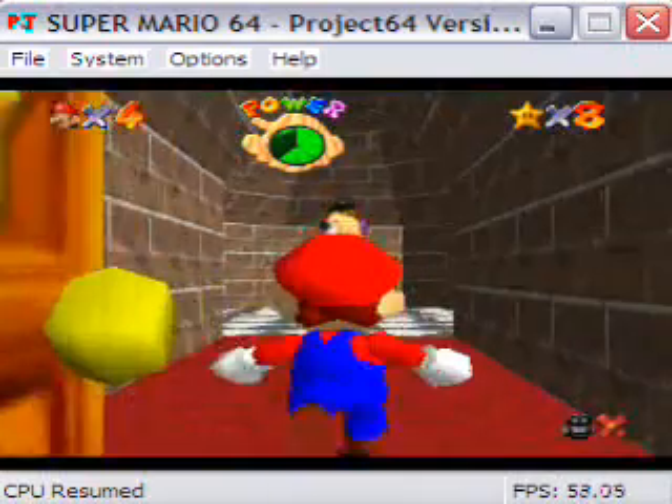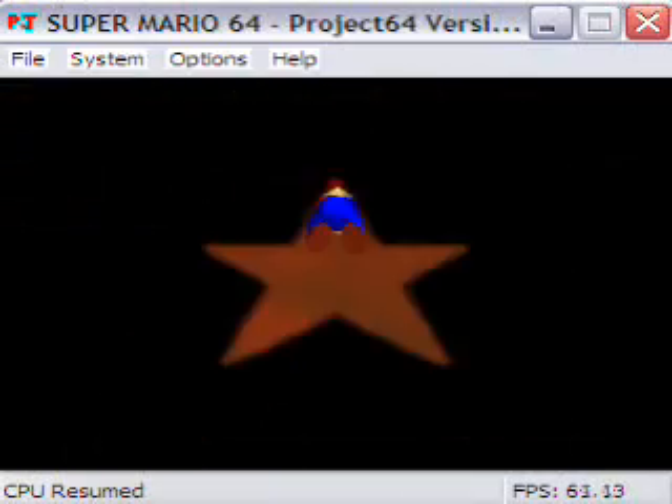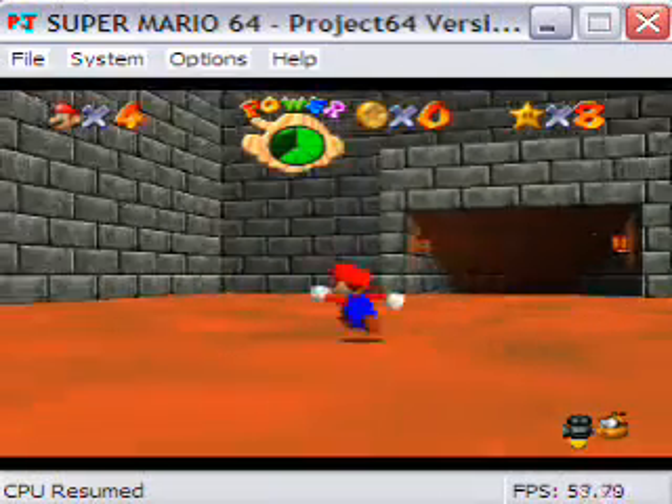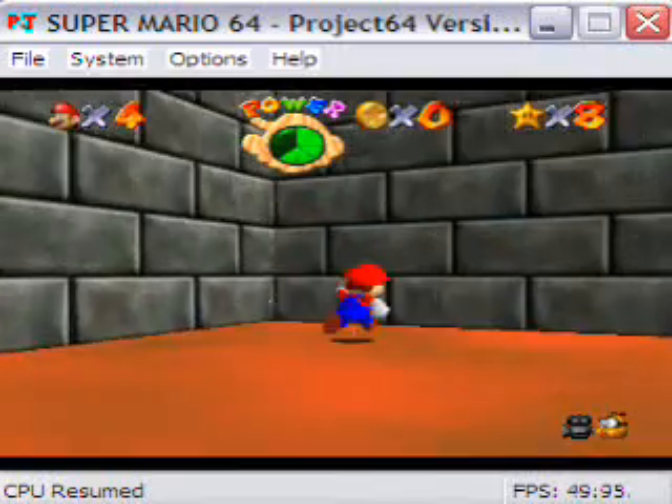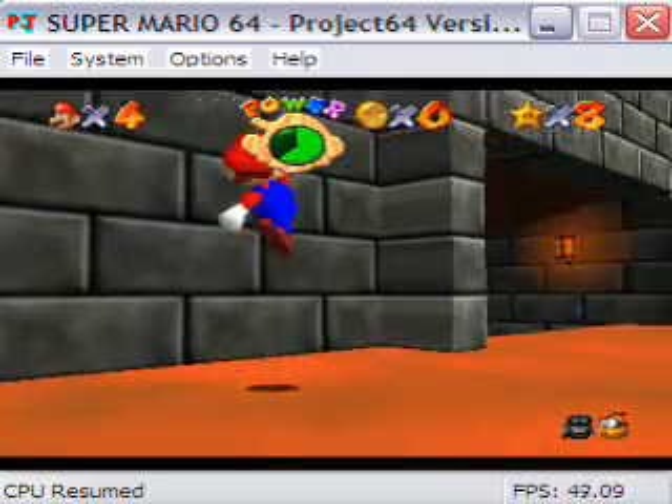Of course we have to get the stars, so let's go back here. There are two stars to get in this level — since Omega Edge added one, that makes 10, and that's enough to open up Tower of Wing Cap. Now, there is one flaw with Omega Edge's planning, though: even though this is Kaizo Mario 64, this is still Super Mario 64.